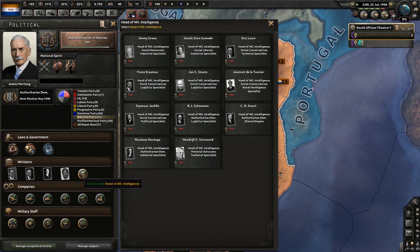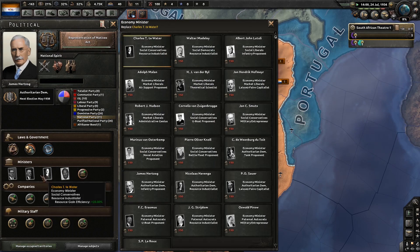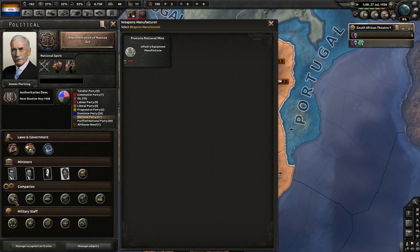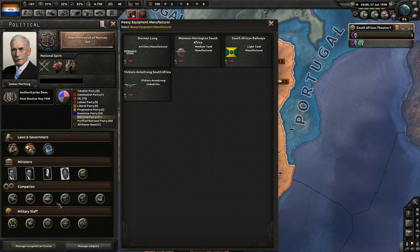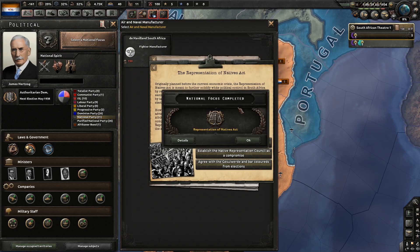Currently no black cabinet members, but it looks like we can eventually hire some black cabinet members. Minister supports his ideology — that's fine.